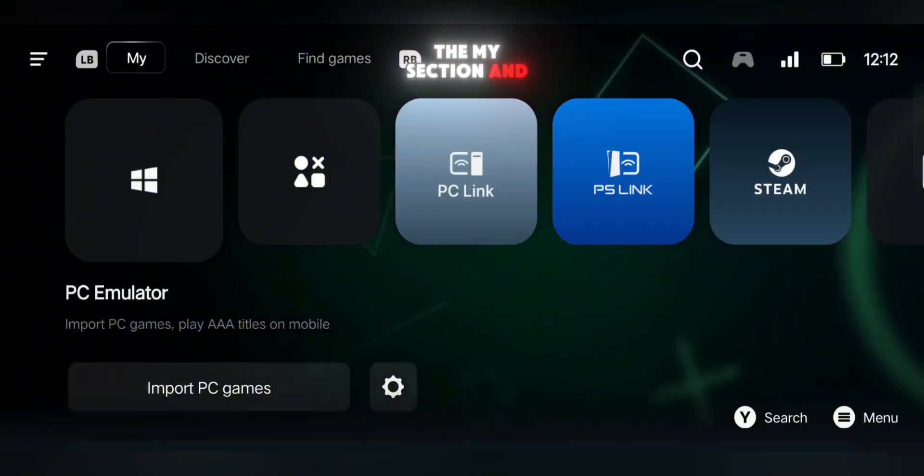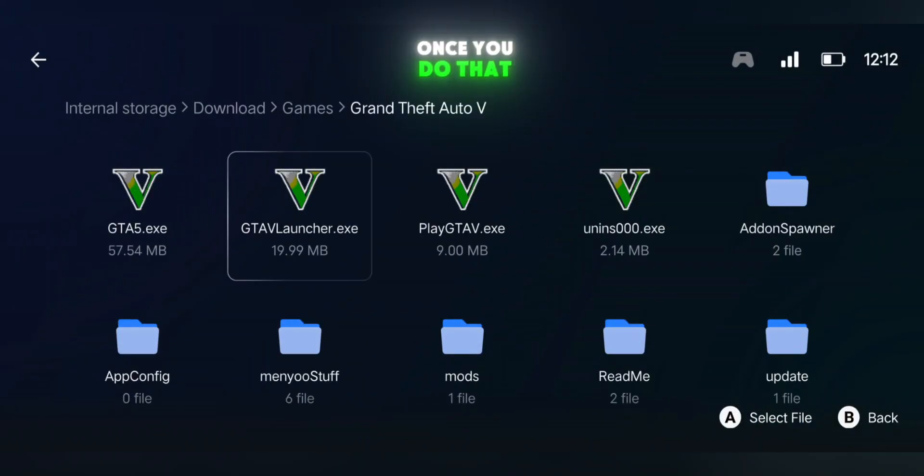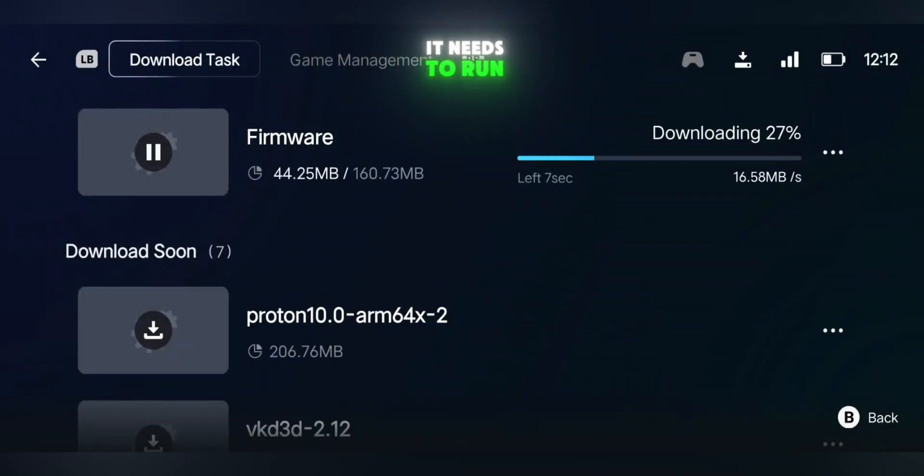From there, go into the My section and click on Import PC Games. Locate your game file and make sure you select the .xe file. Once you do that, the emulator will start installing all the important firmware and files it needs to run the game.